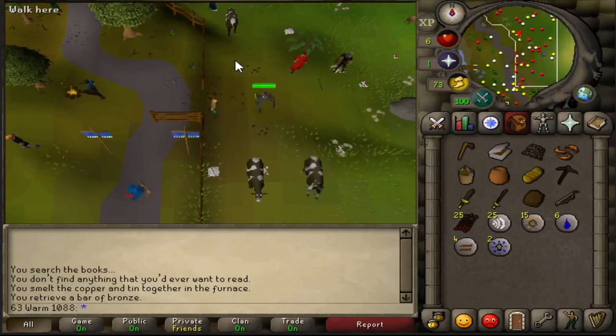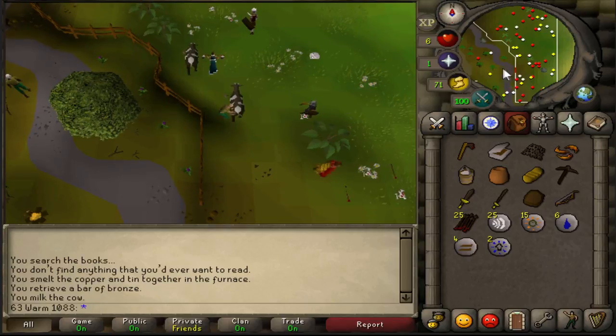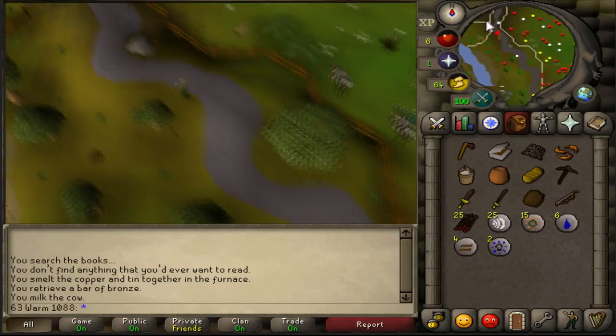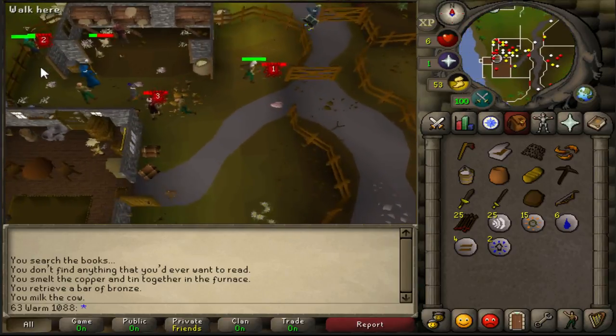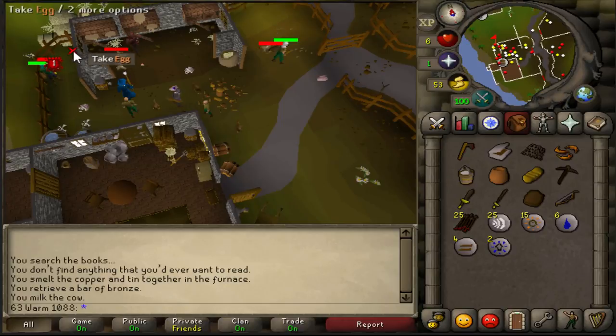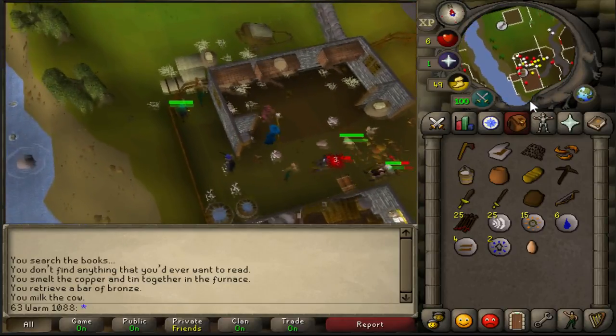Once you're at the cow field, simply milk this dairy cow. Once you have the milk, you just want to head a little bit northeast and you'll be in this chicken pen. Inside this chicken pen you're going to find eggs around — there's an egg on the top left corner and an egg in the middle. Just grab either one of these.